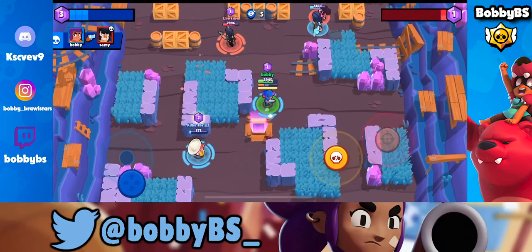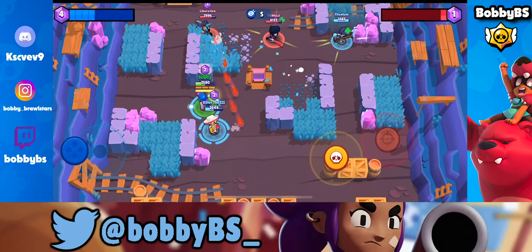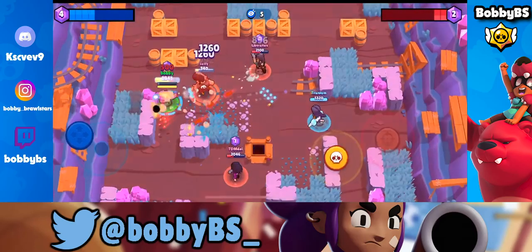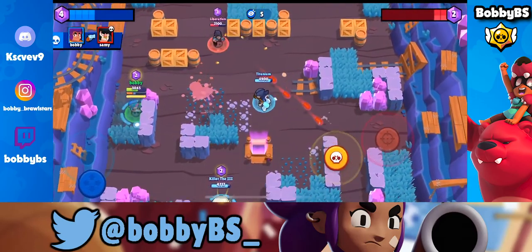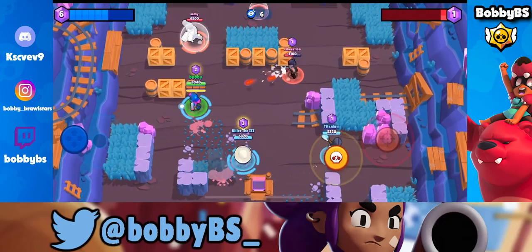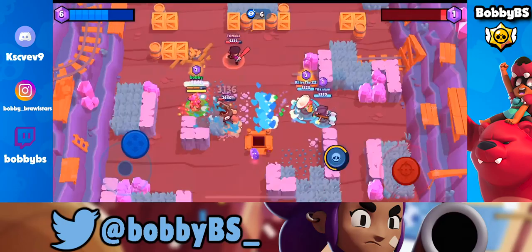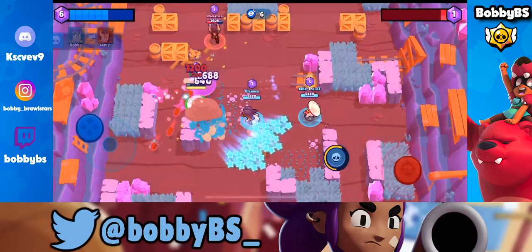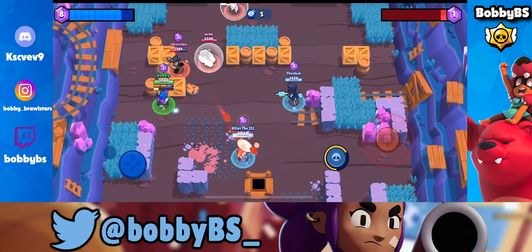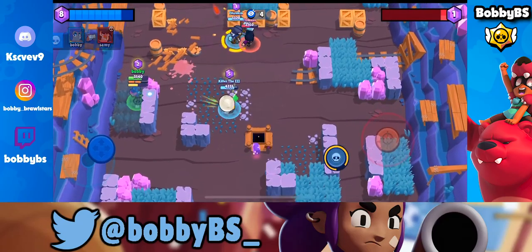We're just gonna be holding this lane over here with Killer helping us out. We're able to take out the BB early, get the Bull right over there, and that Colt's just gonna open up the map a little bit. We have our band-aid so if he gets us low, nothing is really gonna happen. We're gonna give it a super since the Colt was right behind it — we're gonna be able to take out that Bull. Good kill over there on the BB again. We have basically 8,000 health due to the fact that we have band-aid, and we just got a Poco heal as well to make that even better.